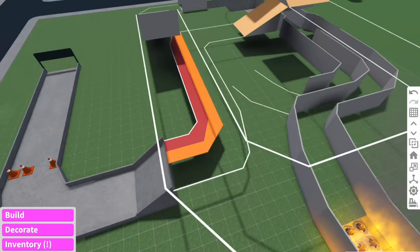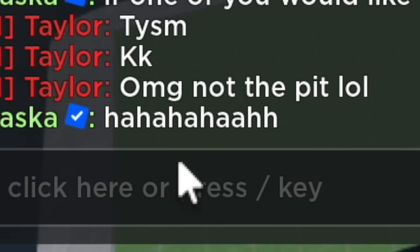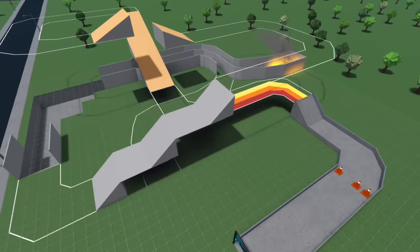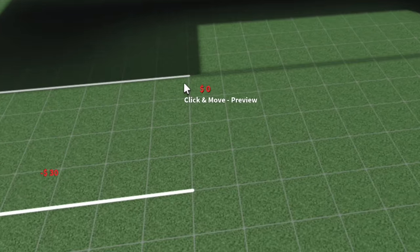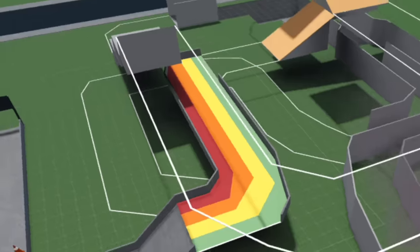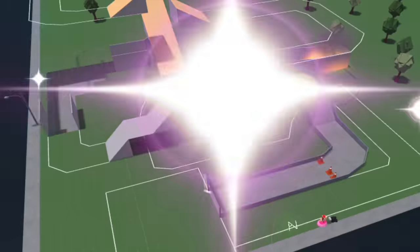It looks like one of you guys has started on the rainbow road — the fiery pit of despair! This race course is looking absolutely crazy right now. For the final stretch, we're going to do a lot of sharp cuts. Whoever's doing that rainbow road, that is looking pretty cool. Now that we've got all the road complete, it's time to start decorating.